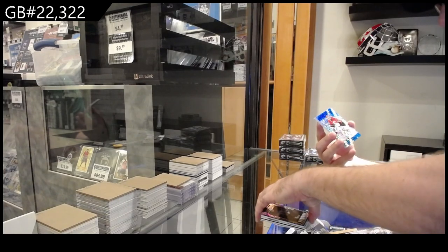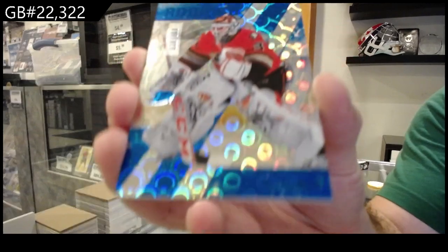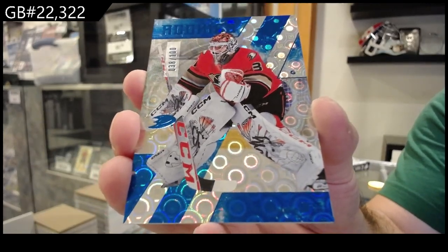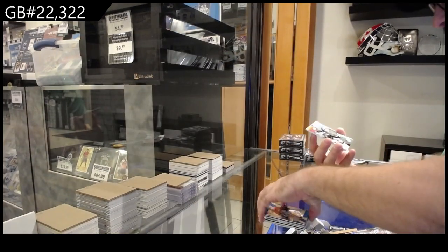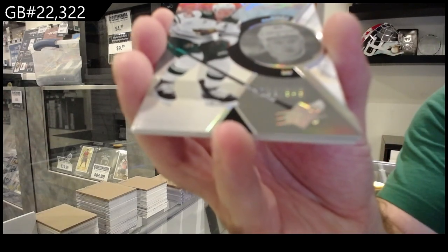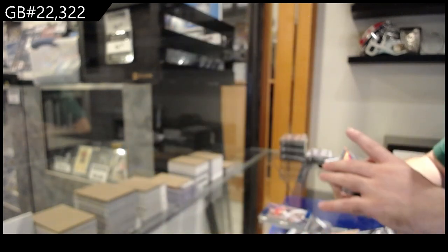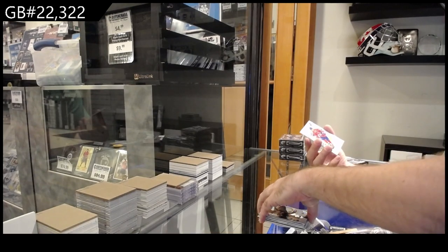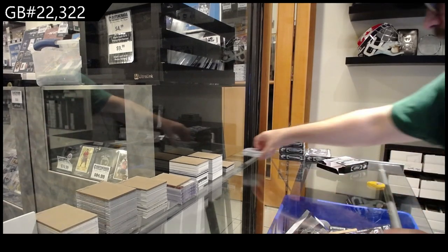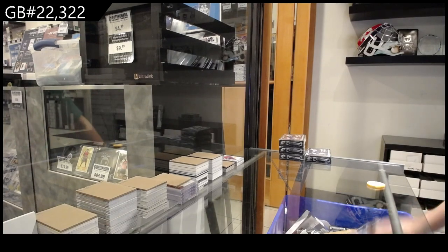We've got a number to 100 rookie of Erickson for the Ducks. Radiance for the Minnesota Wild to 949 Kaprizov. And a base to 299 of Suzuki from Montreal. So many different die cuts and all that fun stuff — sick that it happens.